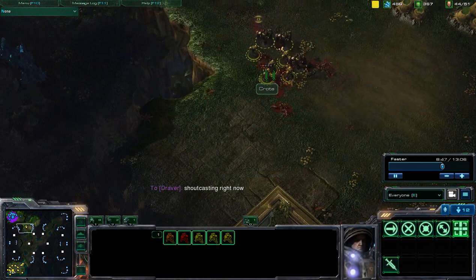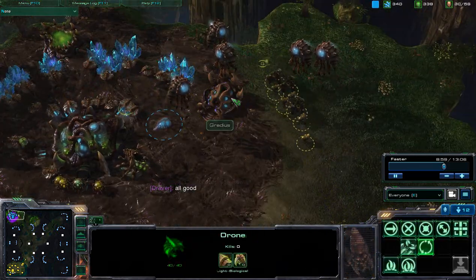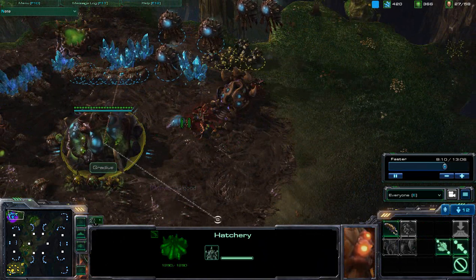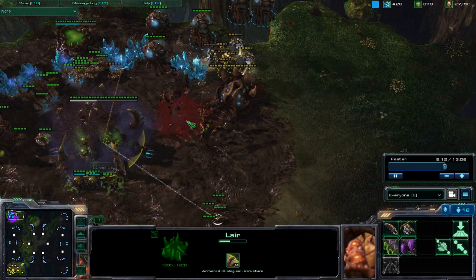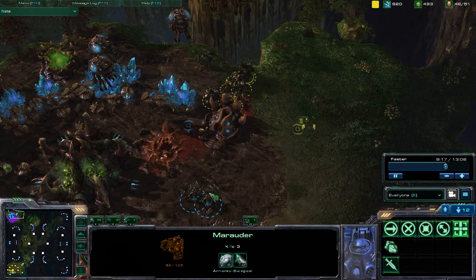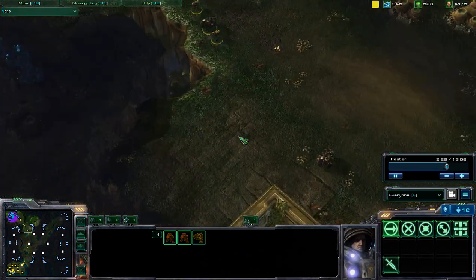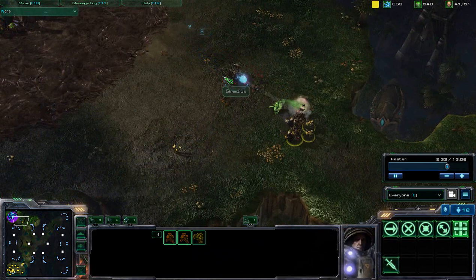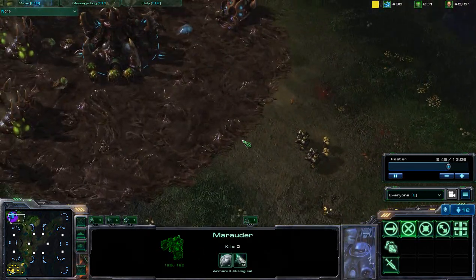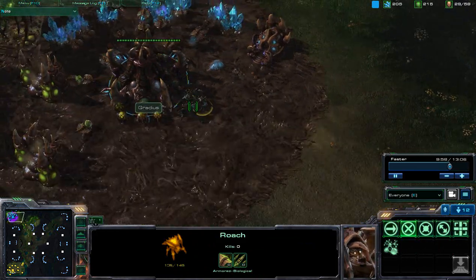Taking down those Zerglings — I do have Stimpak researched. Army of Marines and Marauders pushing in, going after those Drones and that Queen. Queen is quickly taken down, which is going to slow down his production. Now taking down that single Spinecrawler very quickly. Coming back over, Marauders and Marines trying to focus down those Roaches. Spinecrawler is taking Concussion Missile hits — 20 damage as it is an armored structure. I'm sitting on a 50-food army against Gradius's 29, so I just want to continue to push in and apply pressure. The Queen should have spawned a Creep Tumor — if he had done that, it would have been much easier to defend on Creep.